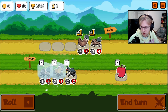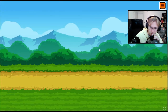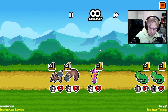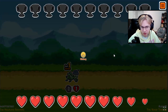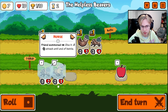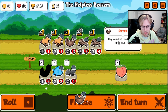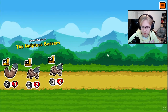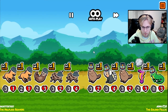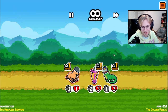Yeah, we'll go horse as well — we'll be the helpless beavers. Oh thank goodness. Get the horses. We will just do it like that. Then we'll level up the otter next turn. That sucks. The iguana counters horse crickets so easily.